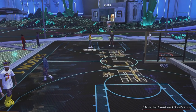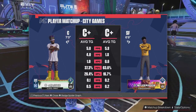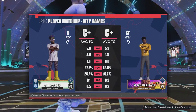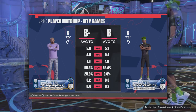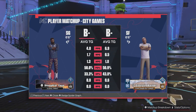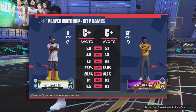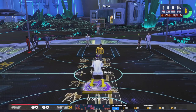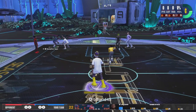Let me know if you guys want my jump shot — I can 100% give it to you guys if you need one. We're gonna hop into our first game. We got two seven-footers on the court on my team. I'm going against an 89 overall, 92, and a 90 — okay, we can win, we can win for sure.